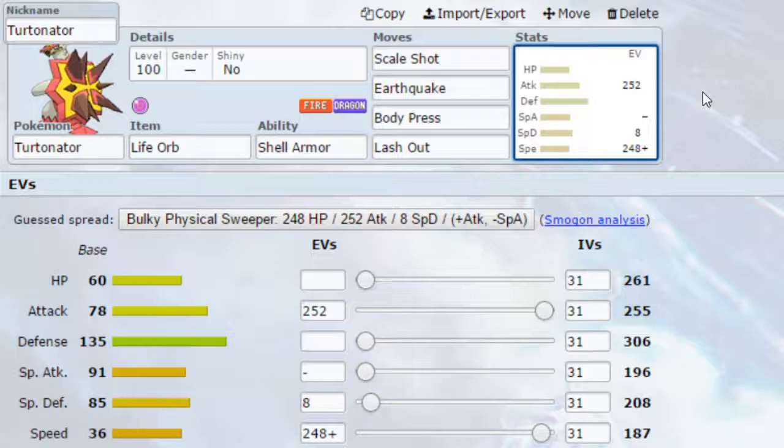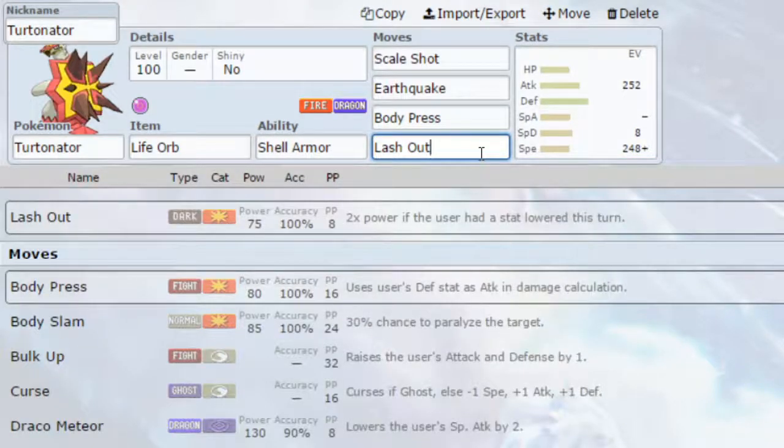I just wanted to show off the new moves that Turtonator gets. The final move on here is Lashout — a base 75 power move that has double power if the user had a stat lowered this turn. So if you're anticipating a Pokemon to come in with Intimidate, you can use Lashout and do a lot of damage to it. Also, if you're running a Trick Room scenario with something like Bulldoze and a Weakness Policy on your Turtonator, you can use Bulldoze to lower Turtonator's speed and then Lashout activates at double power.